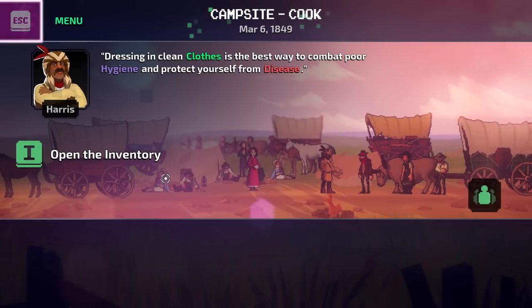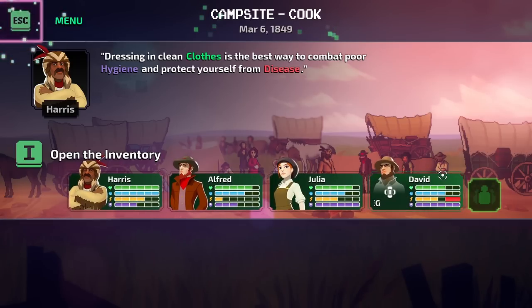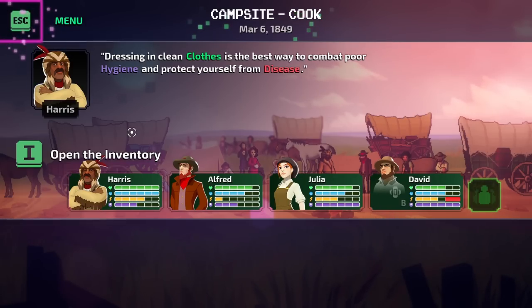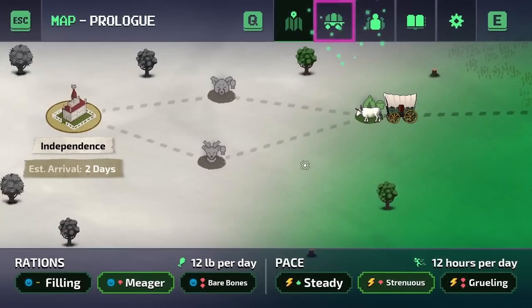Let's ask about clothes. Dressing in clean clothes is the best way to combat poor hygiene and protect yourself from disease. That's one of the other stats we need to worry about. The purple bar at the bottom is hygiene. The bar above that is stamina with the lightning bolt. The blue smiley face is morale. And the green heart is their health.